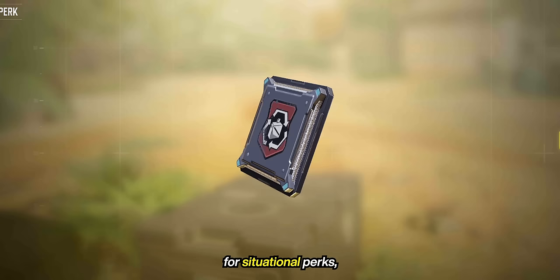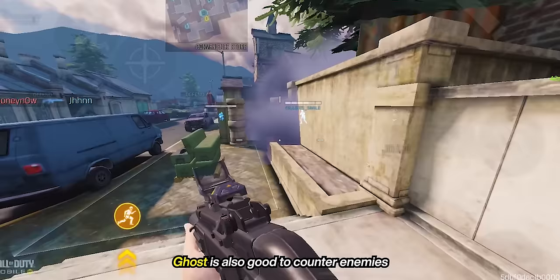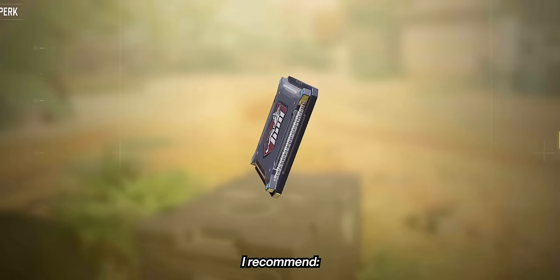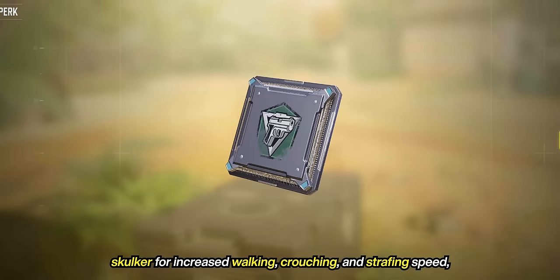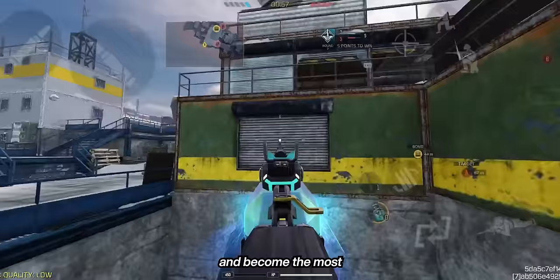For situational perks, use Restock to replenish your equipment every 20 seconds, and Hardwired to become immune from traps. Ghost is also good to counter enemies who use heartbeat sensors and enemy UAVs. For passive search and destroy players who prefer a slower, safer approach, I recommend Skulker for increased walking, crouching, and strafing speed, and Toughness to battle hit flinch whenever an enemy tries to engage with you.